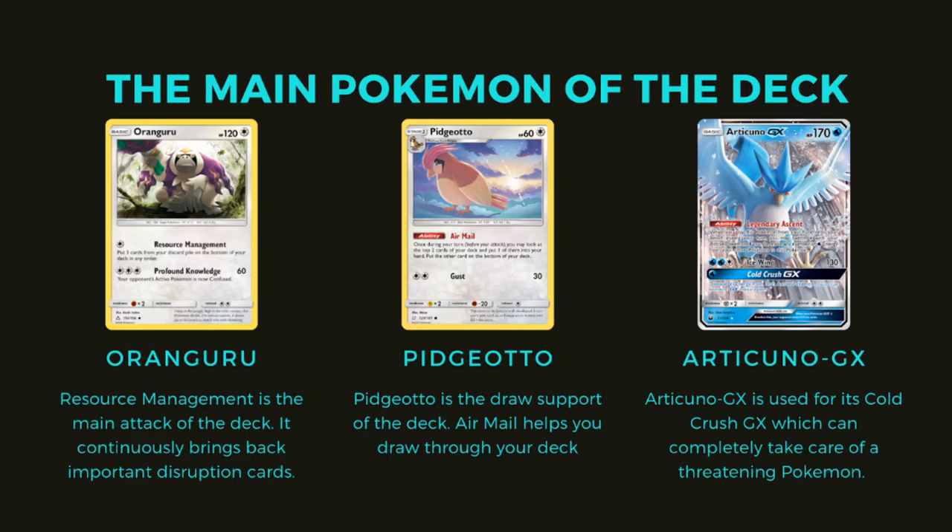The main Pokémon of the deck are Aranguru, Pidgeotto, and Articuno GX. Aranguru — we're using the Resource Management attack, and that's the main attack of the deck. It continuously brings back important disruption cards: your Surge, your Mars, your Chip Chip Ice Axe, your Reset Stamps, Energies — anything you need to not deck out while you're controlling your opponent.